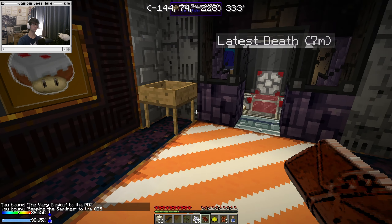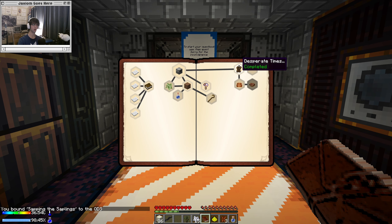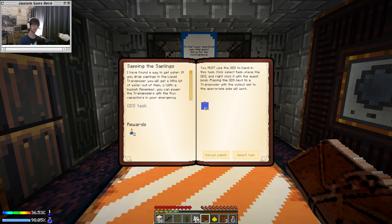We are now back to basically where we were before, and we actually have additional quests we didn't have before. This quest we never completed, but we know what we need — we need 10 millibuckets of water to make that happen, which we do by putting 10 saplings in the fluid transposer.